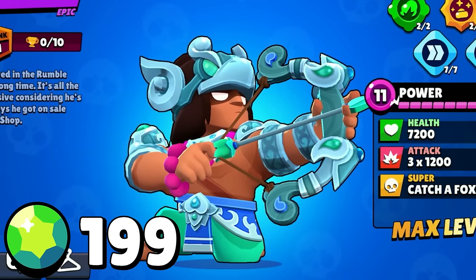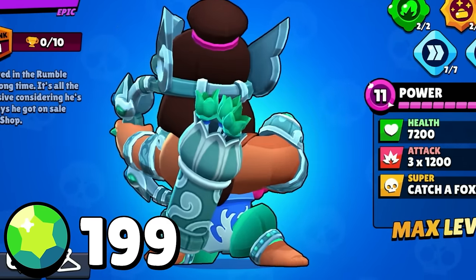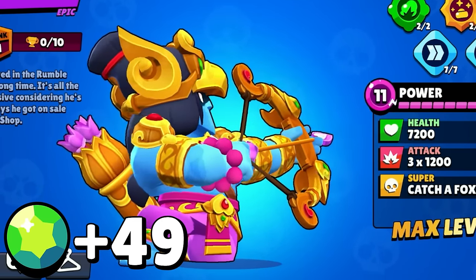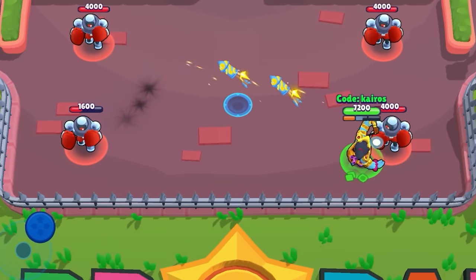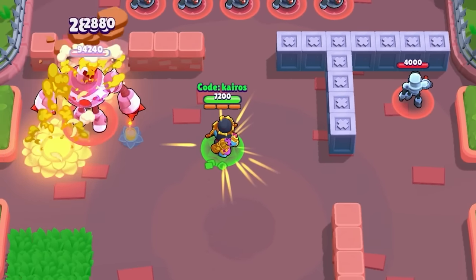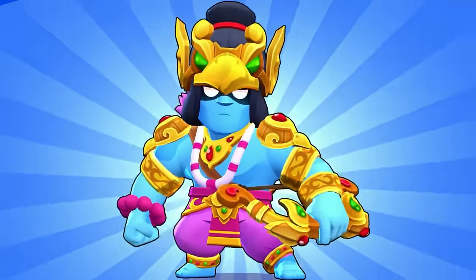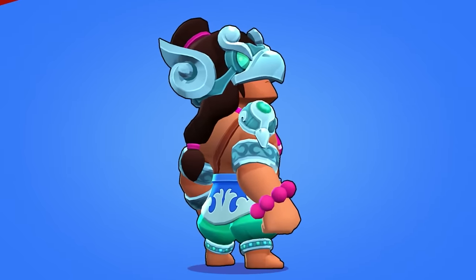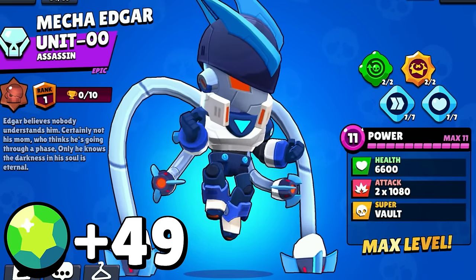Next we have the Brother Bow skin for 199 gems — it is seriously so cool looking. After you purchase it, you can also get the Supreme Bow color variation for an additional 49 gems. His attacks are explosive fireworks, and his super fires explosive firework flowers that bloom out in a really cool pattern when they explode. When he wins he fires an arrow that explodes in light.